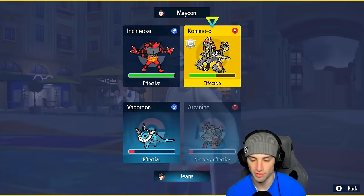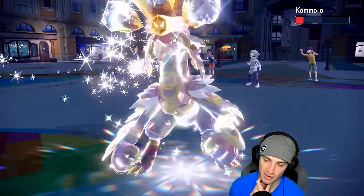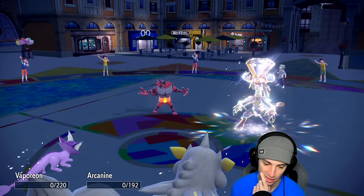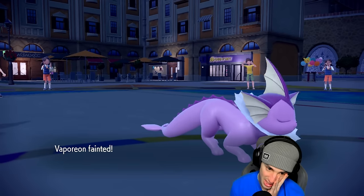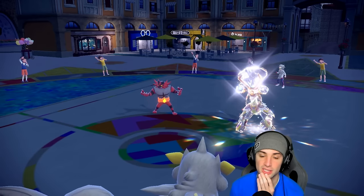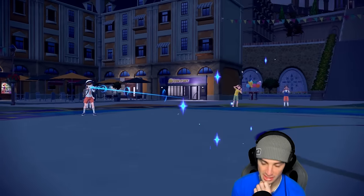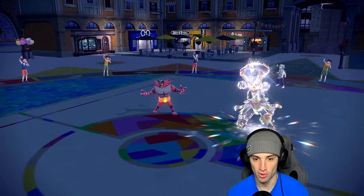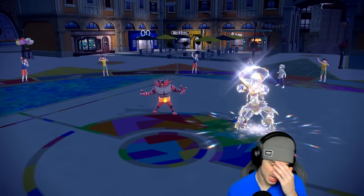I'm just going to go for a regular E-Speed — I was hoping for Normal typing to give a damage boost. E-Speed flies and does not quite enough. Clangorous Scales flies and picks up the double KO. We're still not out of this — we've got our Choice Scarf Pokemon in the back end. It's a close battle. The real question is who do I KO?